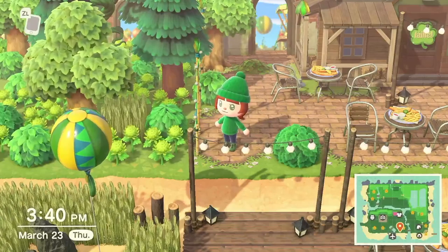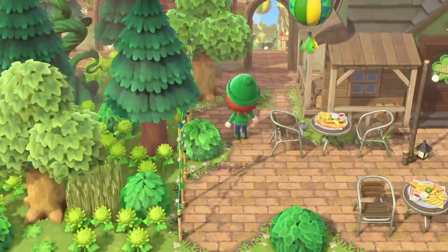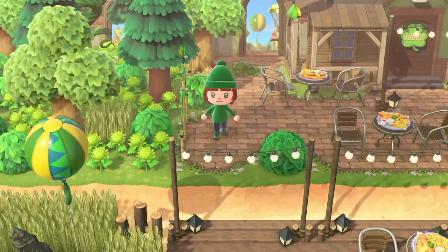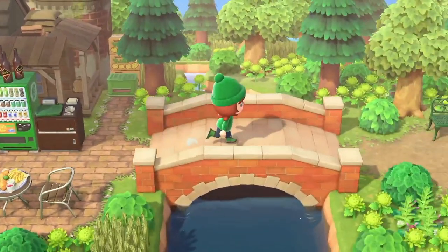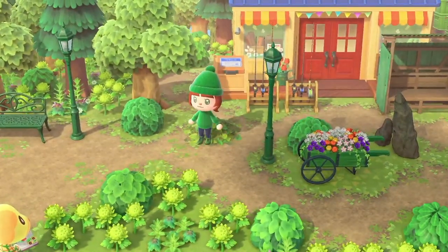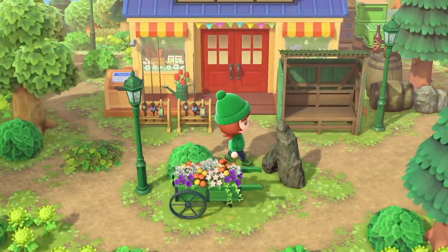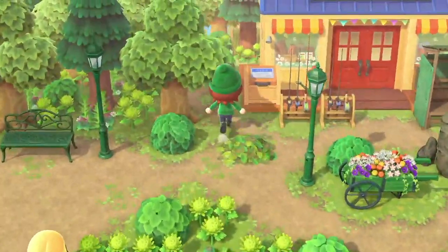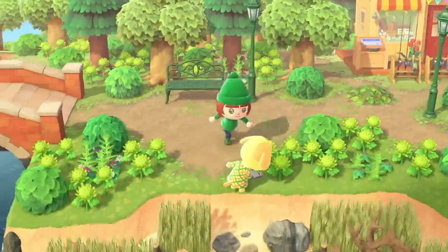That marks the end of the touristy downtown area. From there you go over this bridge and you're in the country — crazy how that happens. I just wanted a very green and very natural area with some farms, and that's what this chunk of the island ended up being. Very green, lush, and naturey. You walk across the bridge and you have a couple of options — you can go down to the beach, or come here where I put Nook's Cranny as a little general store.